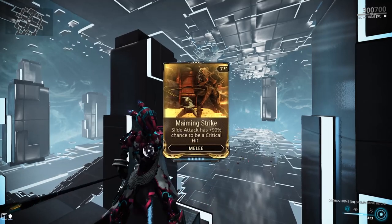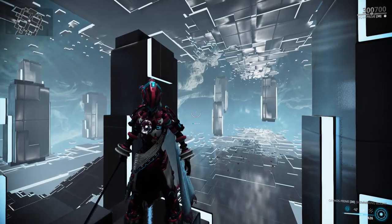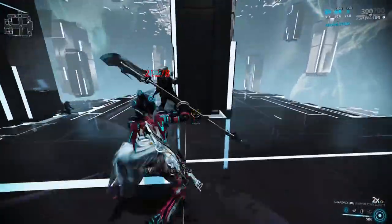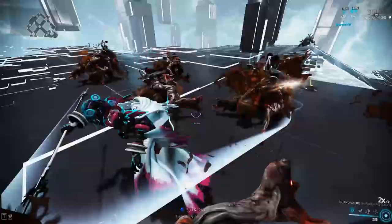Maiming Strike. Slide attack has a 90% chance to be a critical hit. First I have to mention something about this mod — you do not need to use a combo build for this mod to be very effective. You will always get yellow crits upon sliding. But adding some combo mods will turn all the crits into red.